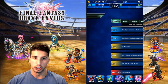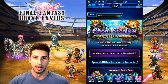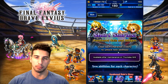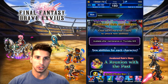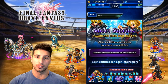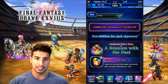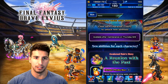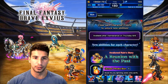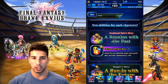Number two: short stories. They're bringing more of those, and I really like them because they give a little bit more background on the story characters. Basically, short stories for Regan and his son Rain, which is going to be really nice. Clear each character's stories to unlock new abilities — available after maintenance on Thursday the 8th. Finishing Awaken Rain's short story will unlock Octo Protection.